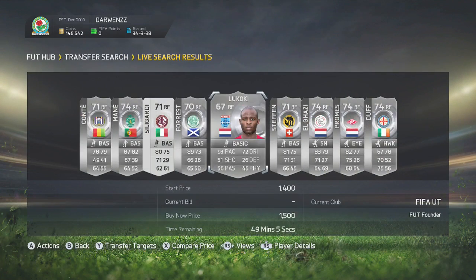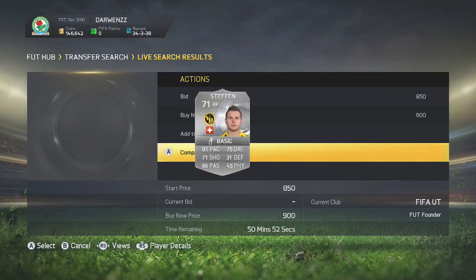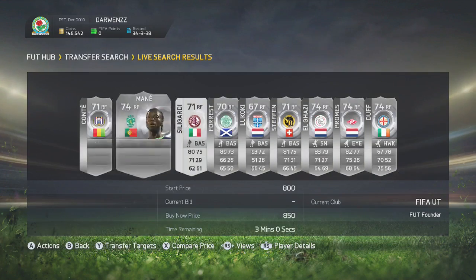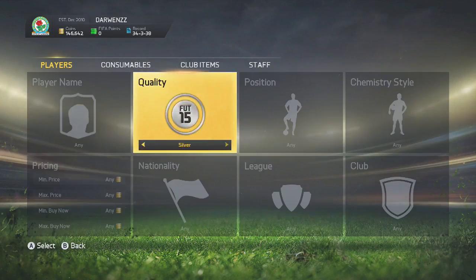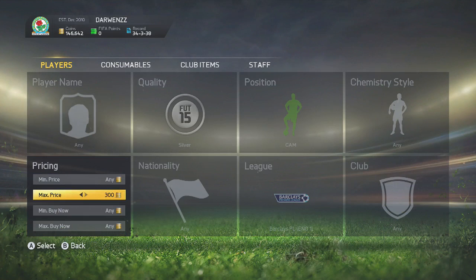You can also do this on buy now — put a max price of 1,500 coins on left forward. You can see some nice open bids. Stefan's a great buy now because he's a right midfielder converted all the way to right forward and he's only 900 coins, so you could easily sell that on for about 1,000 coins profit. Then you do the same on the other side with right forwards or left forwards.